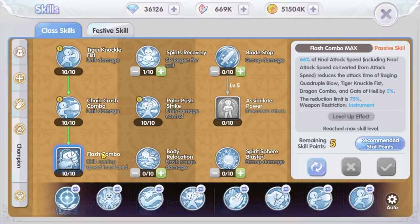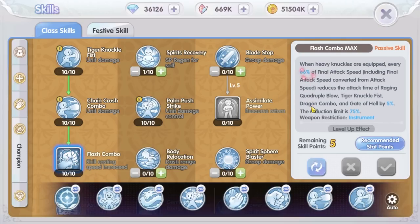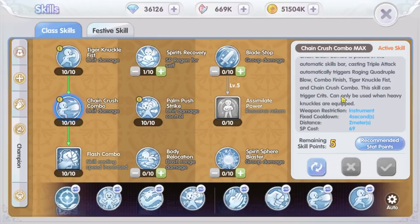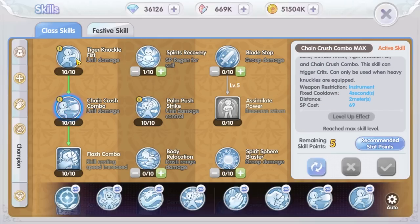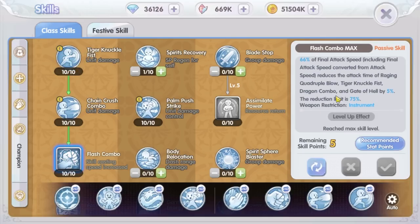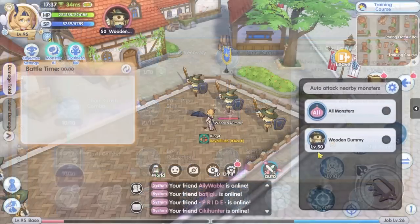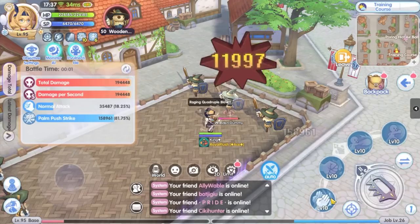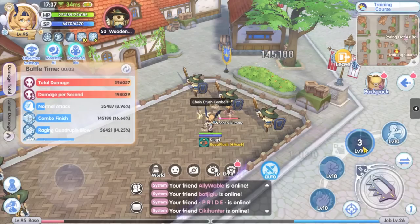Next is the Flash Combo skill. It increases skill casting speed by 5% for every 66% attack speed that you have. But I really don't see how it makes skills cast faster, because all of the skills so far don't have a casting time cooldown — or does it mean the skill casting animation will be faster? I'm not sure about this. Let's test this second chain skill combo. And immediately we can see there is an increase in DPS.